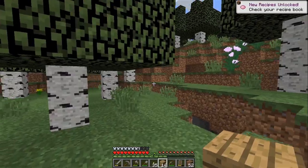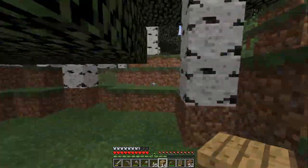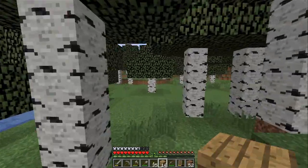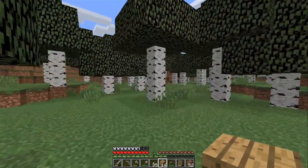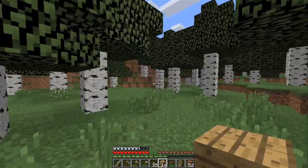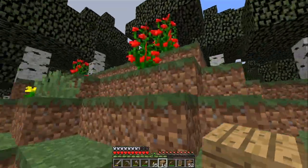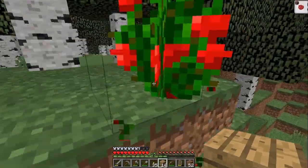I want to see if I can find any more of the red flowers. Let's go this way. Yeah, there were some red flowers somewhere over here, I think. Are those them? No, those are just poppies. They are red. Oh, here they are. These are like rose bushes or something.